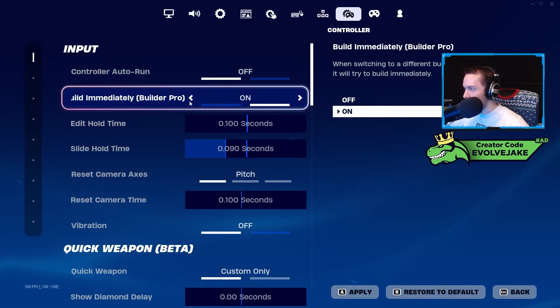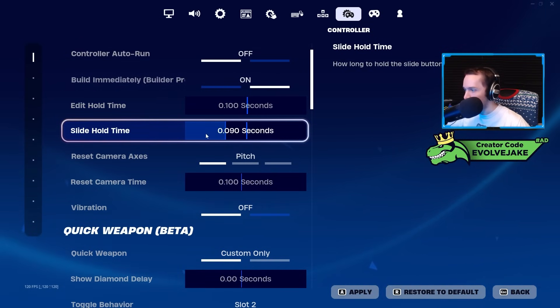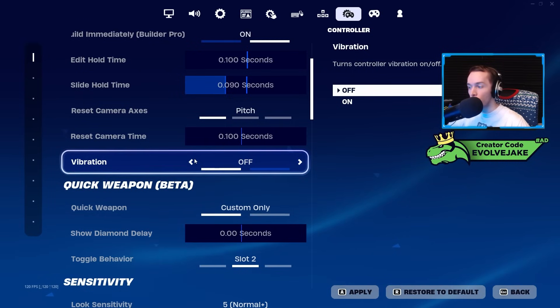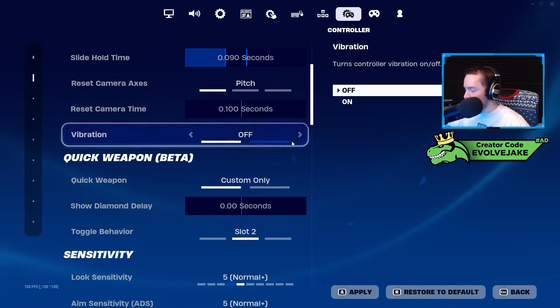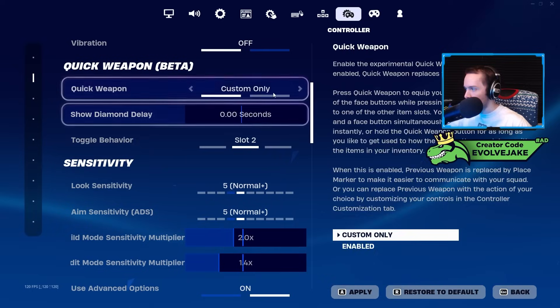Controller: auto run I have off. Build immediately on builder pro — if you're playing builds you definitely want this. Edit hold time as low as possible, slide hold time low but not so low that I'm accidentally sliding. Vibration I have off — if you're on controller I'd recommend trying vibration off. Having your controller shake while you're trying to aim and fight is just not ideal. I've played vibration off since around 2008 or 2009. Quick weapon beta I don't like — it feels delayed.